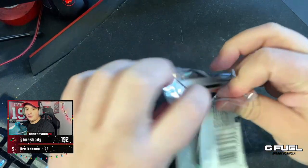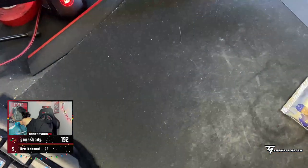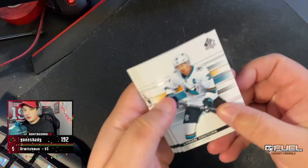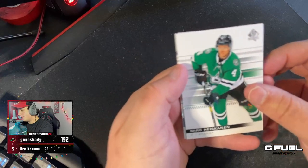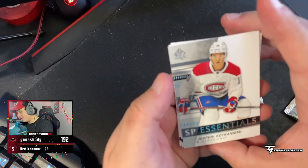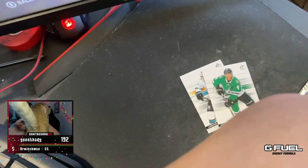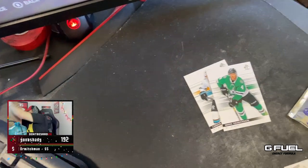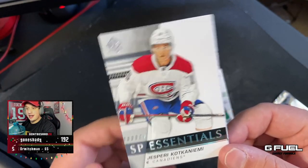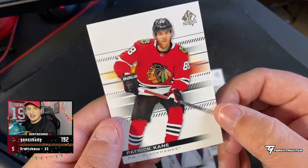SP Authentic — big money, no whammy, got to get something good. We need defense — that's the one thing we need. And we get Patrick Kane on the back, not too shabby for the HUT team. We get a base Logan Couture, a Miro Heiskanen — SP Essentials, very cool. Goose, you got to get down, you're stepping on the keyboard! But anyway — SP Essentials, yes, very cool. Bobrovsky and a young Patrick Kane, not too shabby.